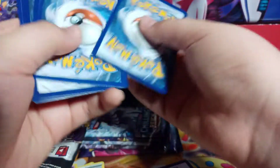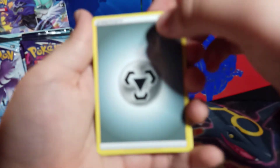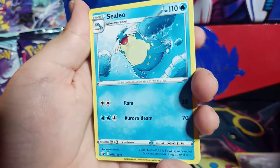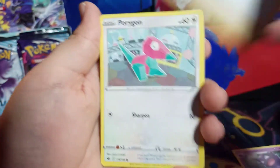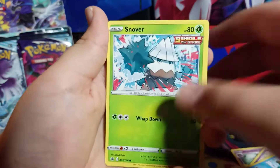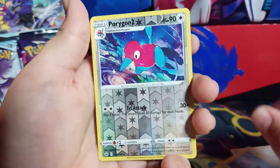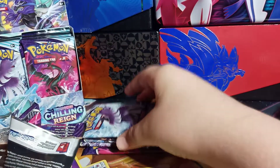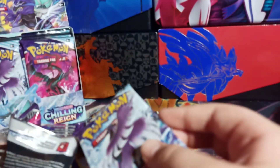Chilling Reign, 1, 2, 3, 4. We have Metal Energy, Haunter, Celio, Melanie, Porygon, Swirlix, Sneasel, Snover, Blitzel, Porygon 2, and Regular Rare Walrean. Not even a V card yet. I got one last video, by the way — you should check it out.